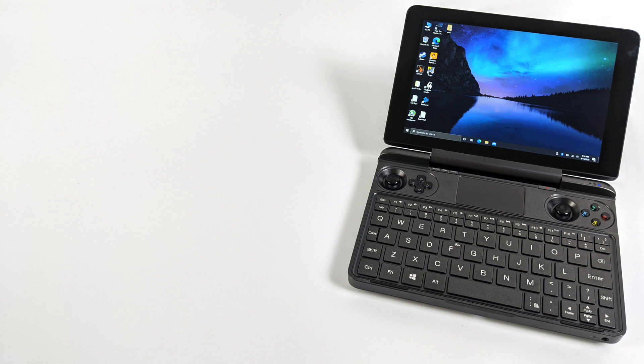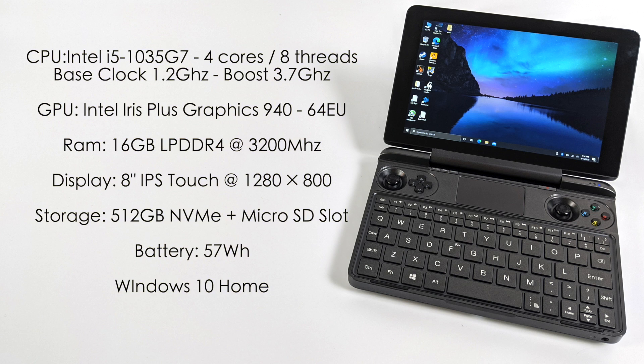Let's go over the basic specs. For the CPU, we have the Intel i5-1035G7 — four cores, eight threads, base clock of 1.2GHz with a boost up to 3.7GHz. The GPU is the built-in Intel Iris Plus 940 graphics with 64 EUs. 16GB of LPDDR4 RAM running at 3200MHz, an 8-inch IPS touch panel at 1280x800, a pre-installed 512GB NVMe SSD plus a microSD card slot for storage expansion, a 57Wh battery, and it's running Windows 10 Home.